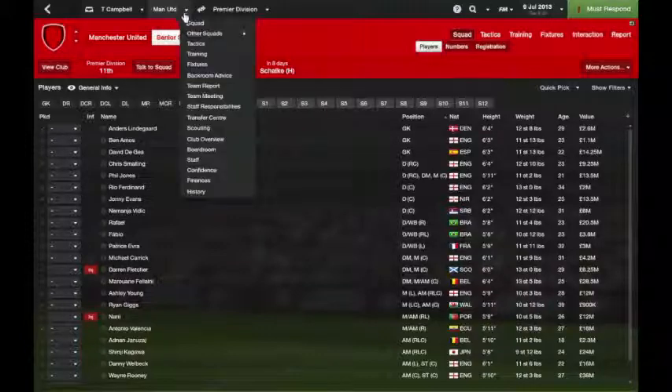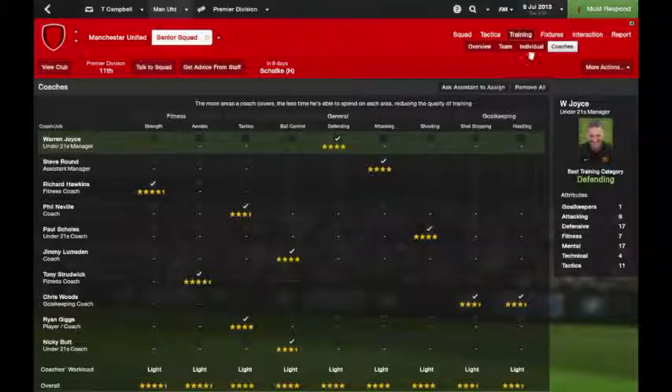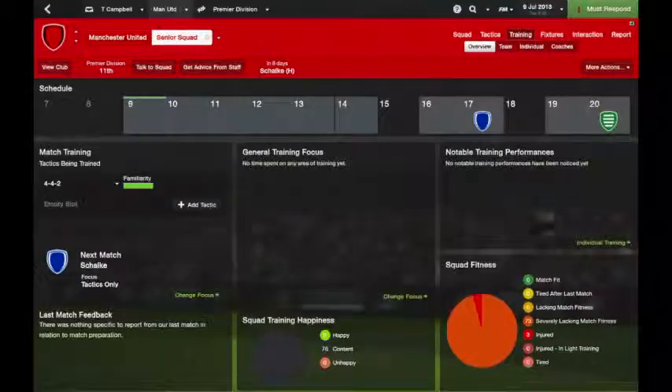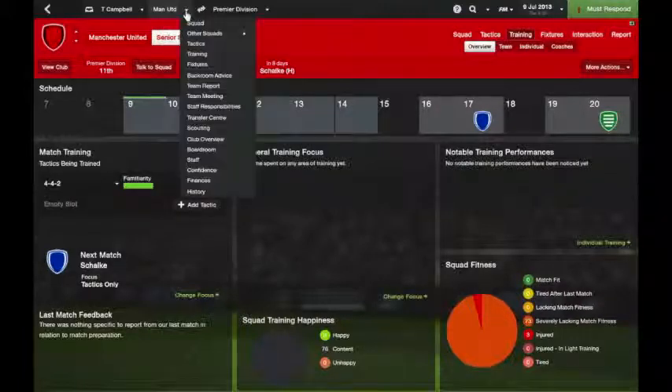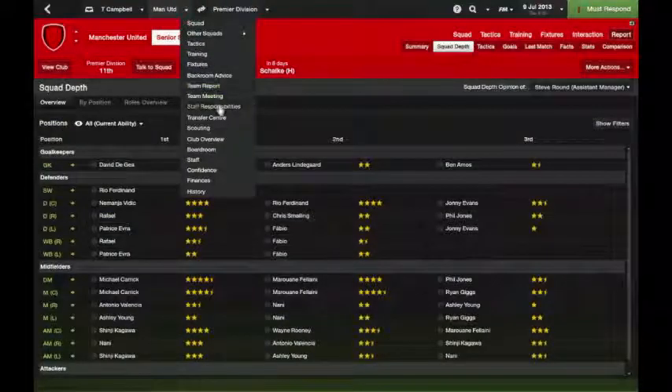It's quite easy to use — everything's laid out quite well. There are slight changes from 2013 but overall I think everything they've done is for the better. Obviously training is a lot different and all very new. When you look at coaches and staff it's all very similar. Individual training is obviously there as well. There's now an overview screen which is quite cool. Backroom advice is the same, team reports position by position are the same, and team meetings are the same.